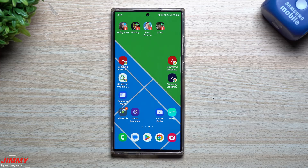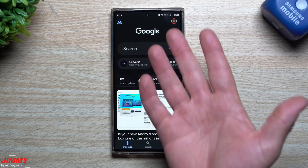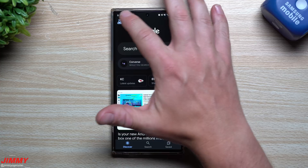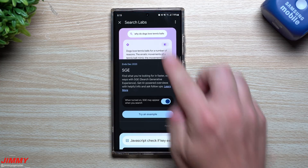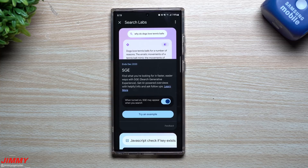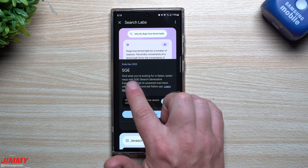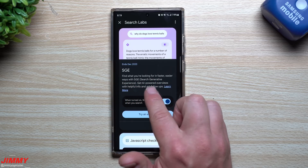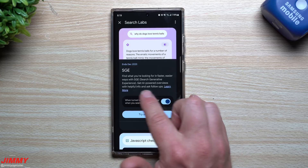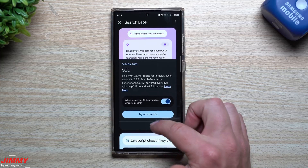This shortcut icon definitely saves a bunch of time and saves the headache of getting out of a game when you really don't want to. The next feature is built inside of your Google Search Bar widget — your regular Google application. This is the way you sign up to get a part of Search Labs, which is basically a faster, easier way to find what you're looking for with SGE — Search Generative Experience.